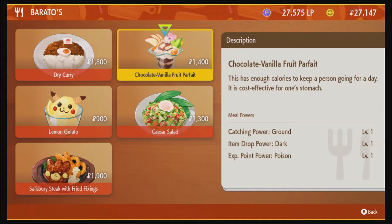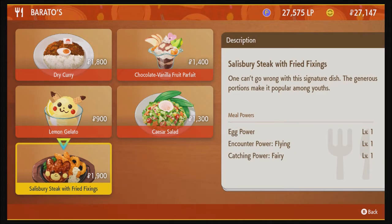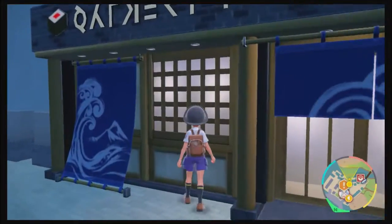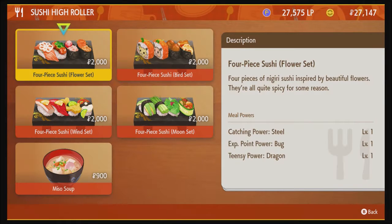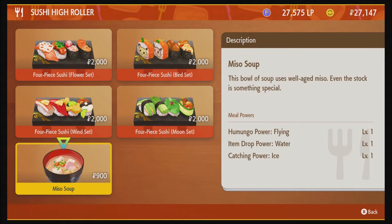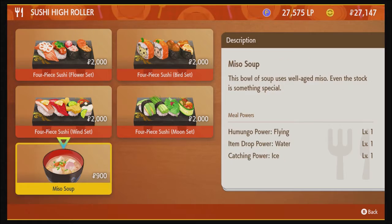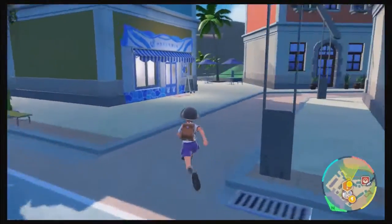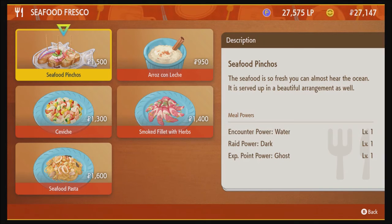What are you serving at Burato's? Some dry curry. Sushi High Roller over here. Bug Skin for experience — that's good and all. Lots of places to eat.